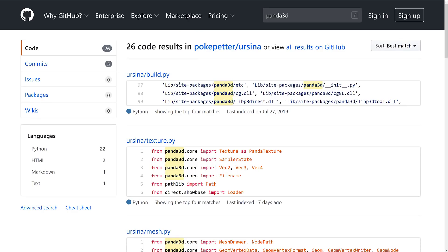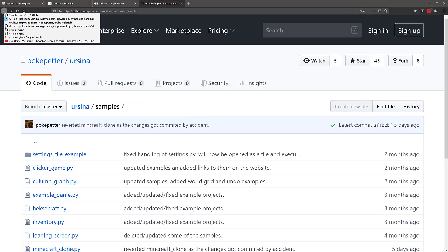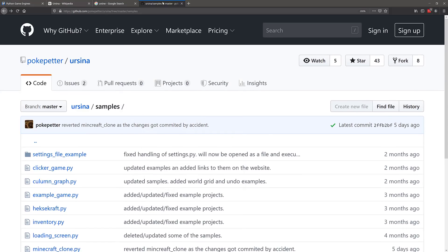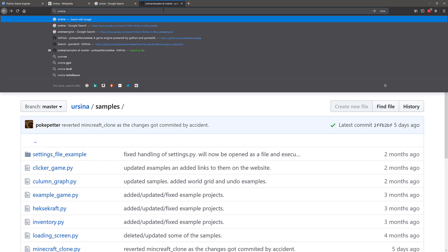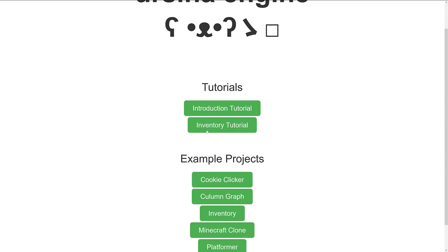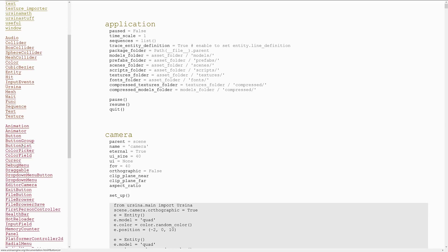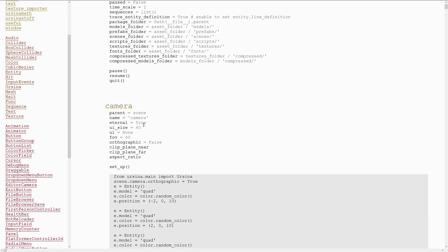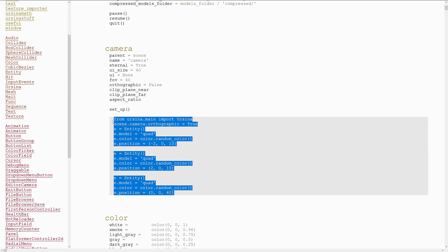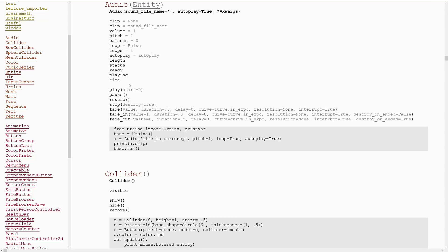They're not hiding the fact that the powering is done by the Panda game engine. Heading back to ursinaengine.org, there are tutorials to get you up and going and definitions behind the examples we looked at. There's also solid documentation — it's a bit unusual in that there's no text description of features, just a list of functions and default values, but in almost every case there's a small code sample showing you how to use that particular feature, such as playing audio. It's pretty self-explanatory overall.